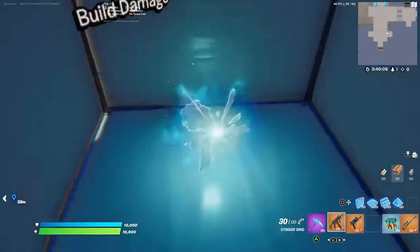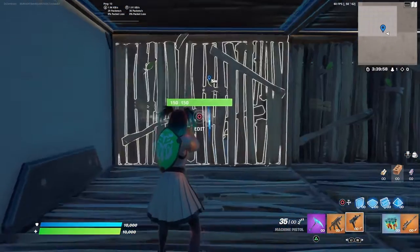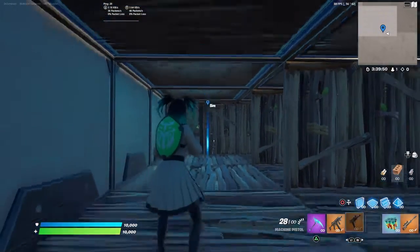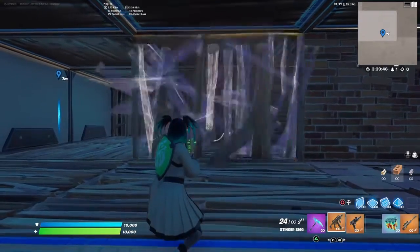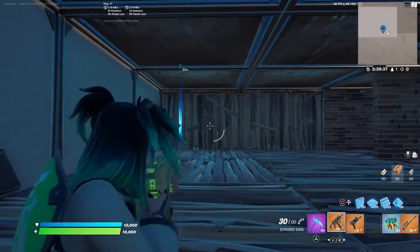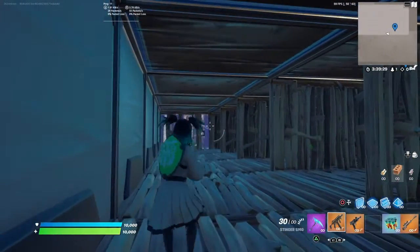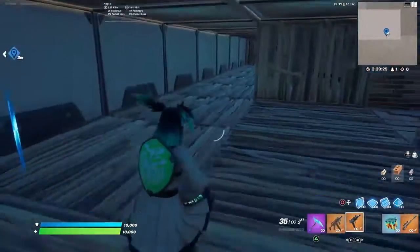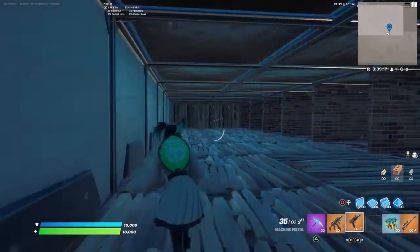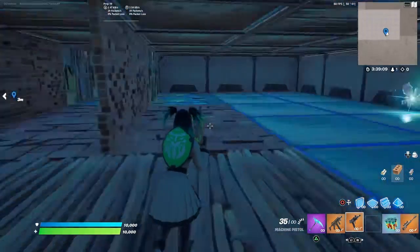We're going to start off with casual build damage at five meters. You have to get about five to seven shots out really fast. With the machine pistol it took about six shots - one shot more - but it does feel a bit slower. In one mag I can break about four to five brick walls, and this one can break five as well. It did take one shot more but it gets five overall shots into brick.